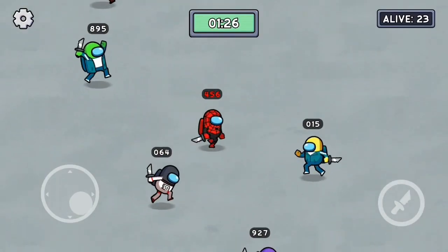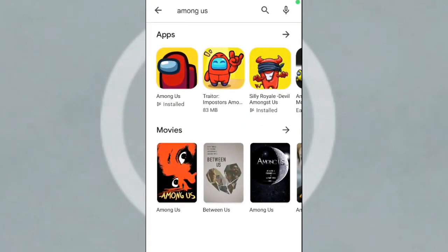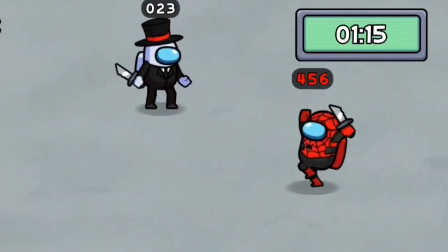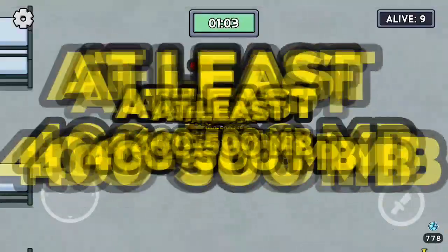Number five: delete and reinstall your Among Us game and then try to check if it works. This method can be used to fix other issues such as glitches as well, but make sure that you have enough data to do so because it is going to take at least 400 to 500 MB to reinstall Among Us.